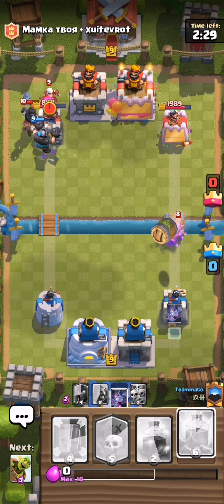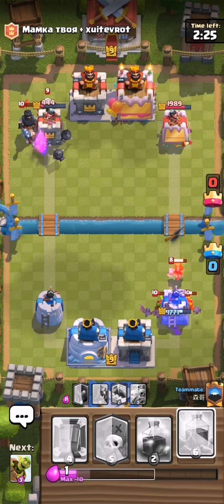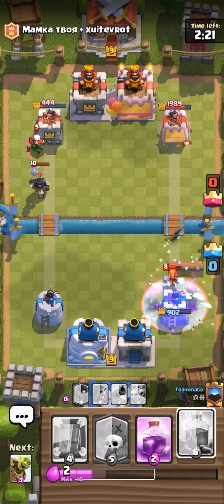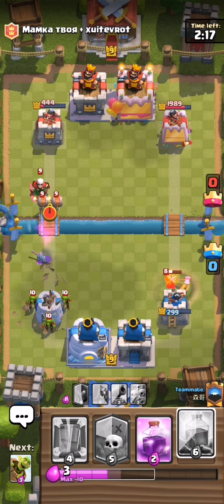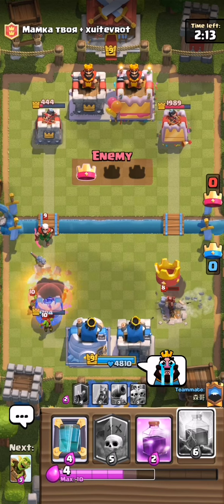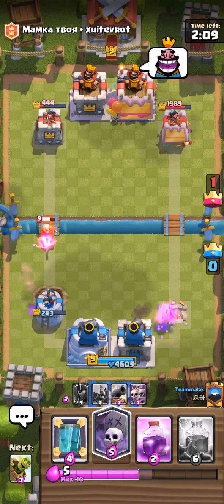I thought the mega knight clone would be on the right — are you serious, they did that on purpose! Now we've got an issue. One tower is already down and I can't do anything. Looks like a graveyard is coming.